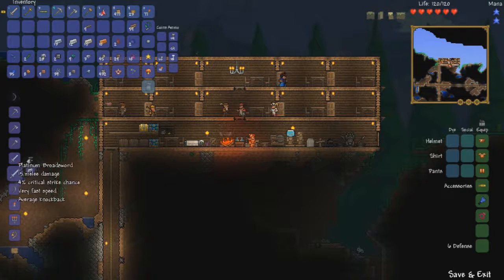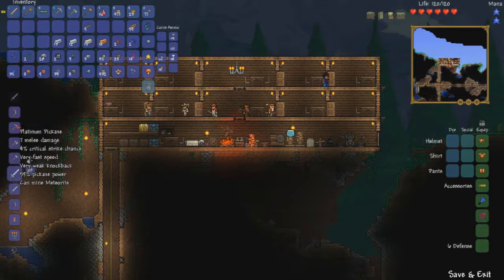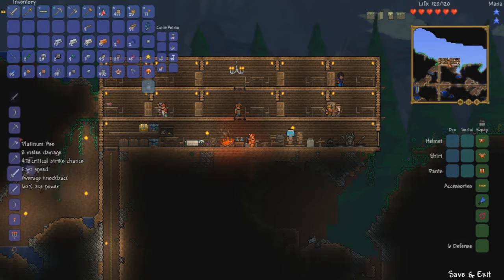These are platinum swords — fifteen damage, very fast speed. Very nice. Platinum can mine meteor. Hmm, no meteors have fallen yet, so I don't know if I want that. I will take the sword, though. Sword looks pretty cool — platinum sword.